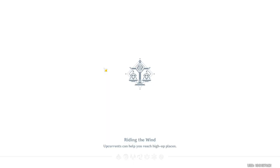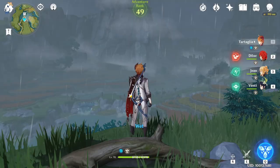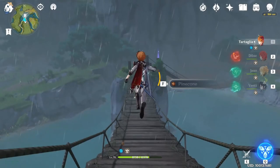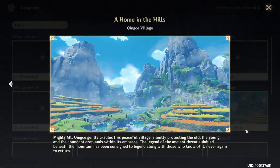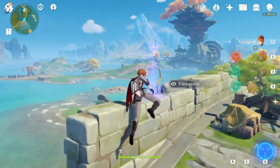Now teleport to the Chin Tzu village. You can see it is on the bridge. Next one is at this position — Di Hua Marsh. So teleport to the Statue of the Seven, go to this direction. It's here.